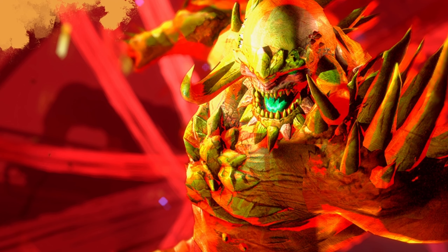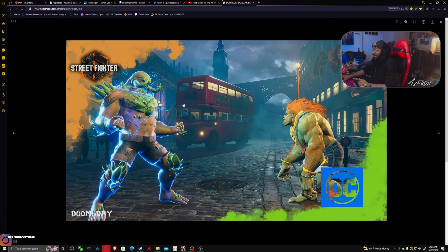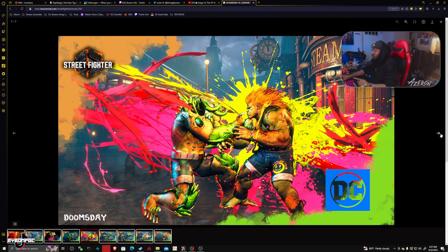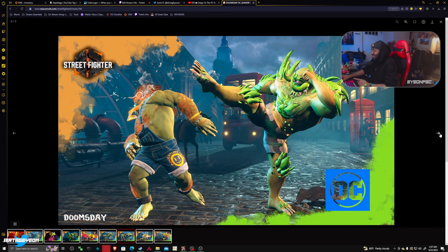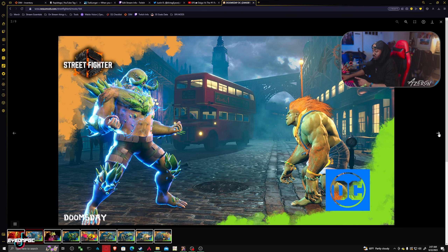Our next mod is DC's Doomsday — this is over Zangief. This one looks good. It'd probably be pretty weird with Zangief's voice, but I think the model replacement looks pretty good for this character.